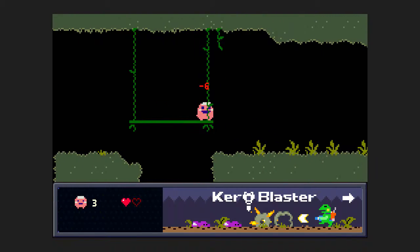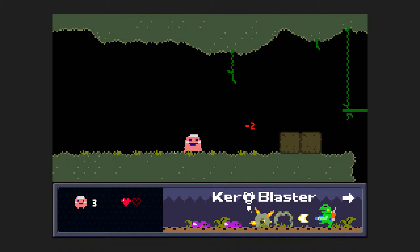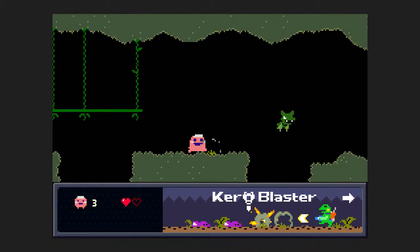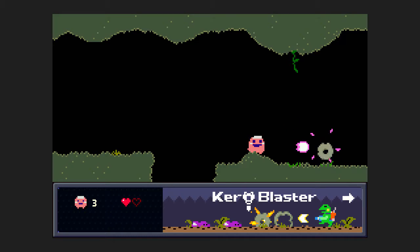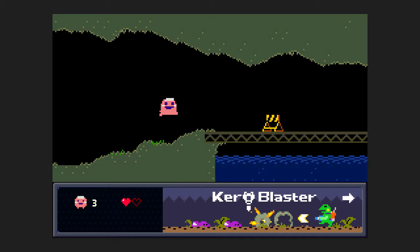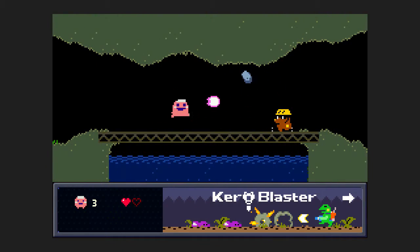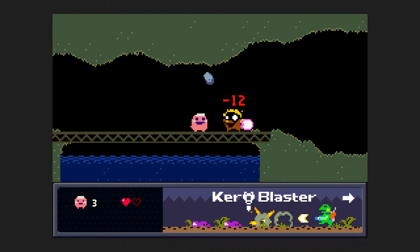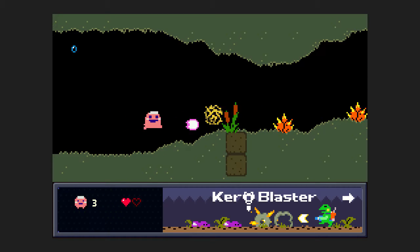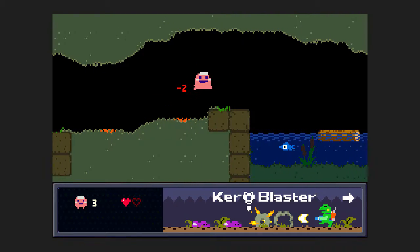I don't think we have any weapons to upgrade or anything like that, but it's definitely going to be somewhat difficult. Something that's kind of impressive with this game is it actually has multiple endings. I plan on only getting the quote-unquote good ending. I don't know how long this is going to take us — it might only be like an episode or two, maybe three or four. Pretty simple kind of level design. Again, as a demo, this is just showing off what Caroblaster had.